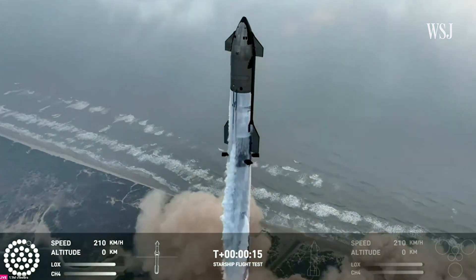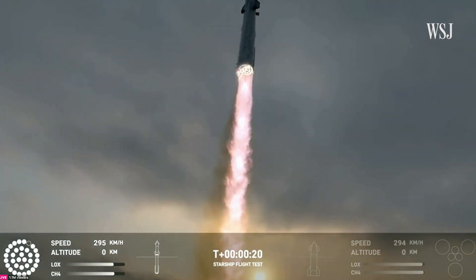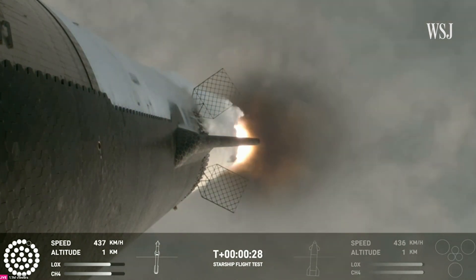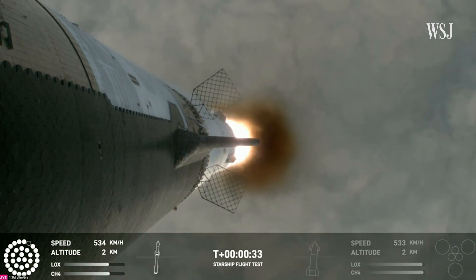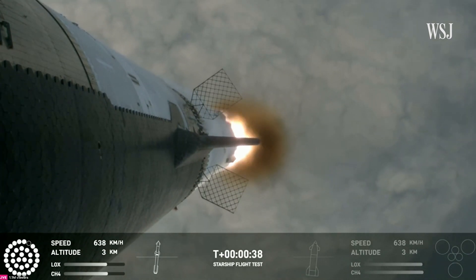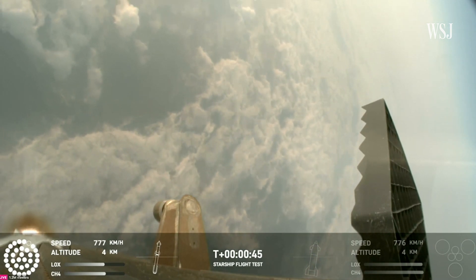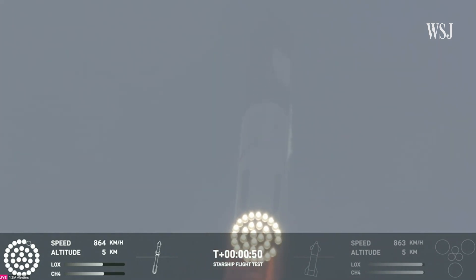Vehicle is pitching downrange. 30 seconds into flight, the rumbles are still building here in the Raptor's nest. We're seeing 32 out of 33 engines lit on the Super Heavy right now. Coming up shortly is max Q — that maximum aerodynamic pressure as we go uphill on the vehicle.